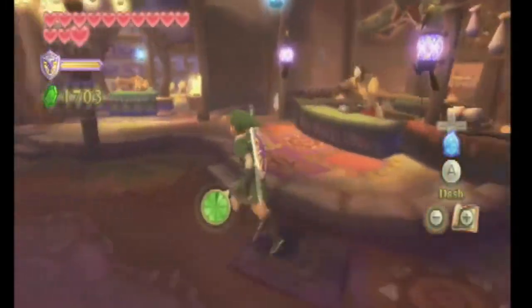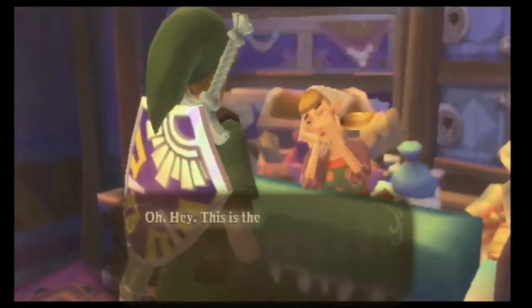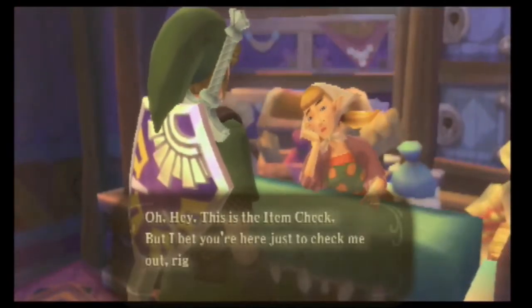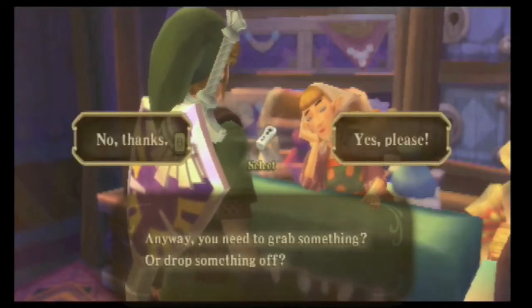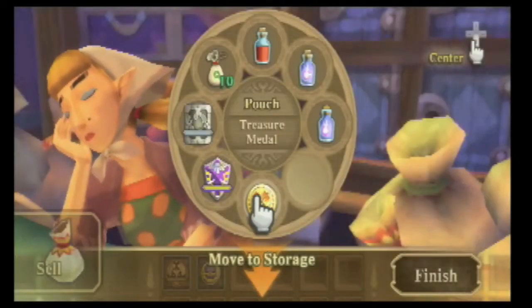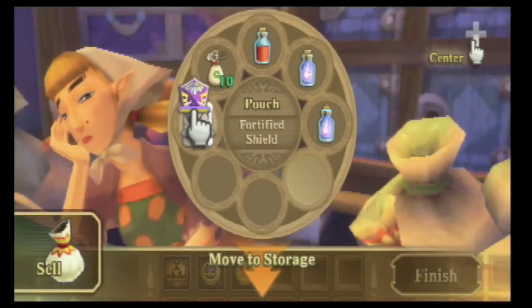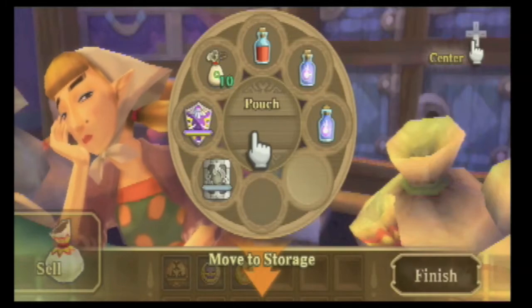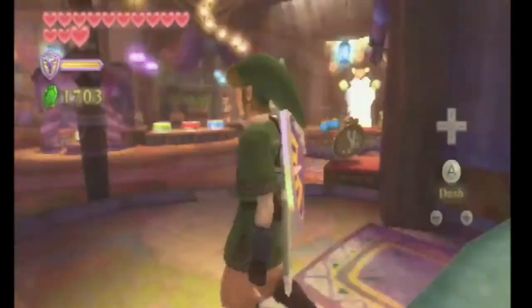So, where am I? Okay, there we go. First, let's head off to the item storage check. We want to drop off the Treasure Medal because we don't really need that anymore, and we want to move our Divine Shield up there. That's pretty much it — thank you, come again.